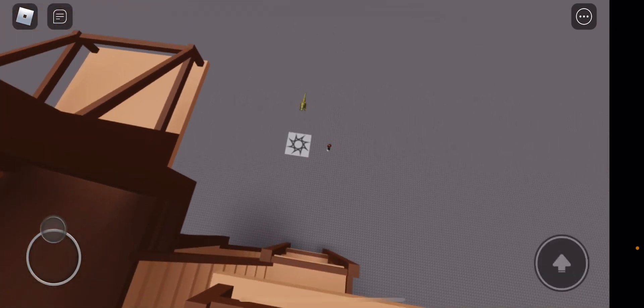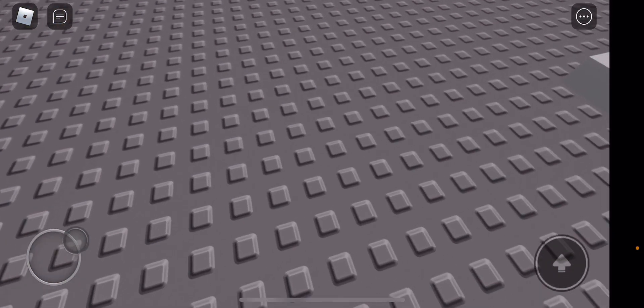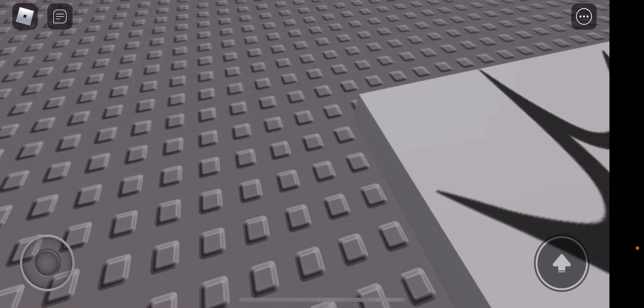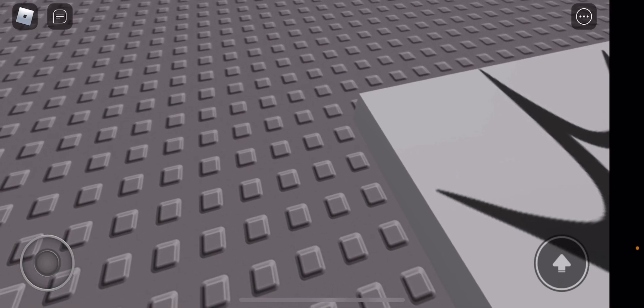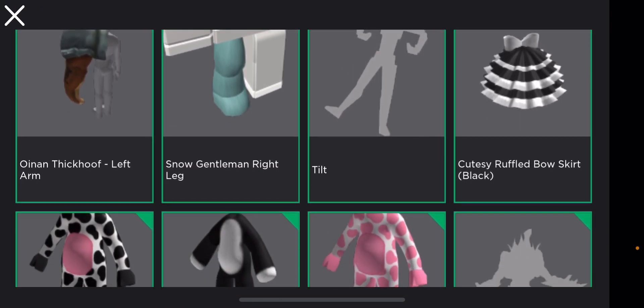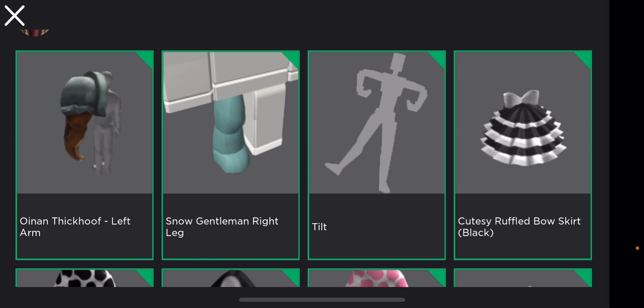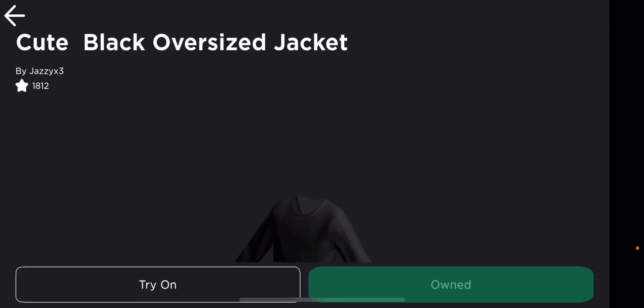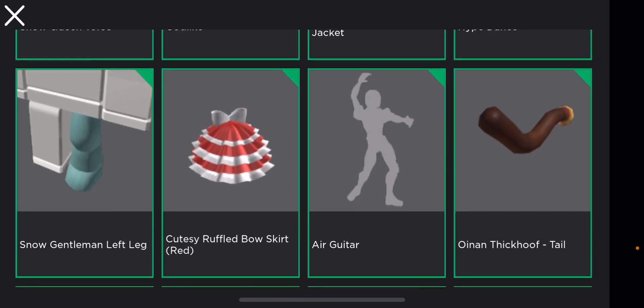I'm going to be explaining exactly how I made it bigger than Albert's — how you make it tall and how you make it a lot more annoying. As most of you probably know, the main parts of the body are the Onion Thick Hoof arm, the Snow Gentleman legs, and the Snow Queen torso. You actually don't need the Snowman legs — it just makes it bigger. So if you want extra bigness, you need those Snowman legs.